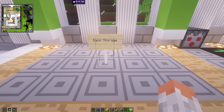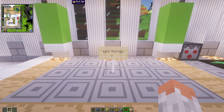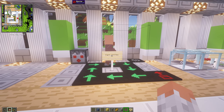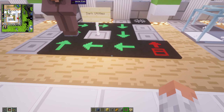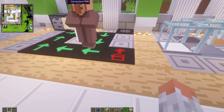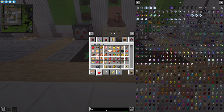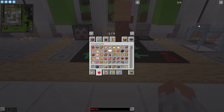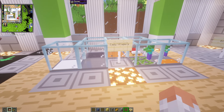Then we have Dank Storage, which gives you bigger storage systems — could also be in Tech and Mech. Then we have Dark Utilities, which gives you vector plates and other plates that check for entities or move them around. You also get filters and small additions like a necklace.